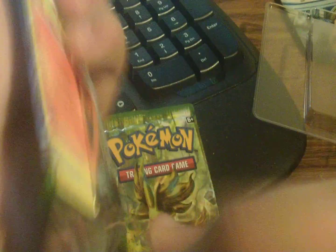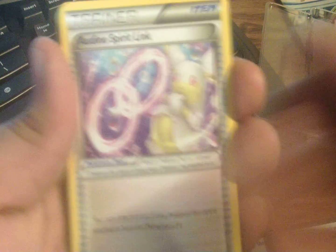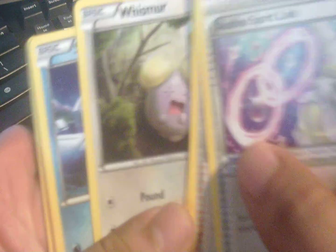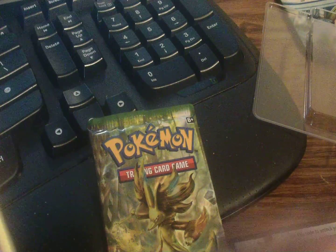Let's move on to the Alakazam pack. Here's the code card. We got an Audino Spirit Link, a Pokemon Fan Club, a Wormadam, a Fennekin, a Whismur, a Seel, a Cottonee, a Riolu, a Reverse Diglett — I already have this one — and the rare is a Bronzong. I already have these, but still some alright pulls.